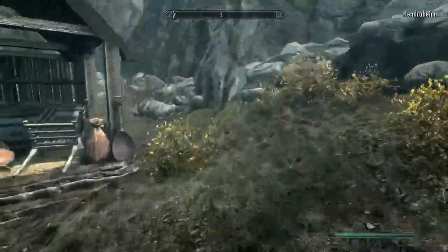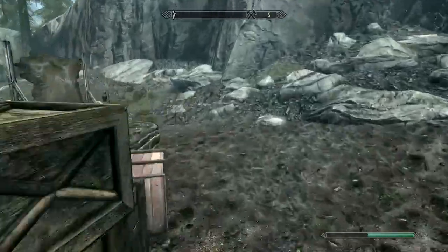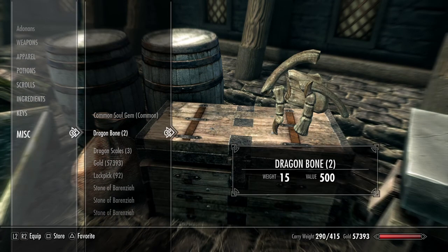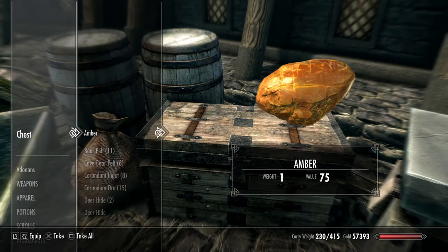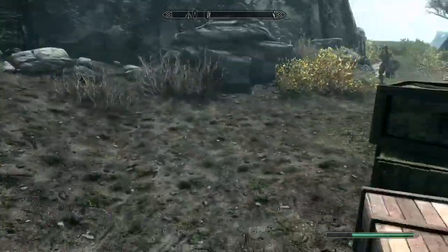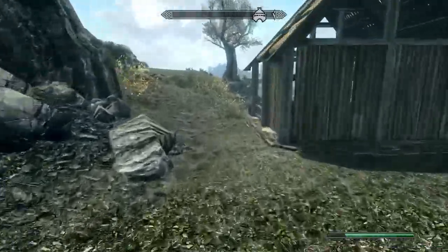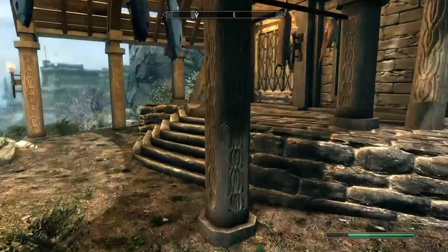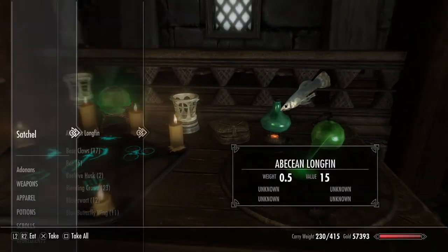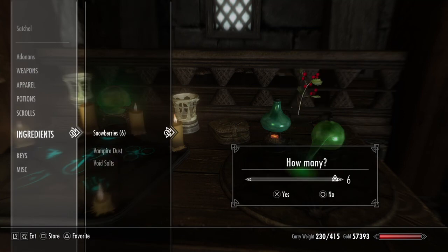I wonder how many I'm at — I'll check. We got 34 dragon bones and 36 dragon scales. Lovely — should be enough to create the whole set. But obviously we're just gonna keep killing dragons and taking their bones and stuff. 34 and 36 should be enough for the whole set when my smithing is high enough to actually make them, because it has to be maxed out in order to make the dragon armor. But it makes sense, considering it's the best armor in the game.